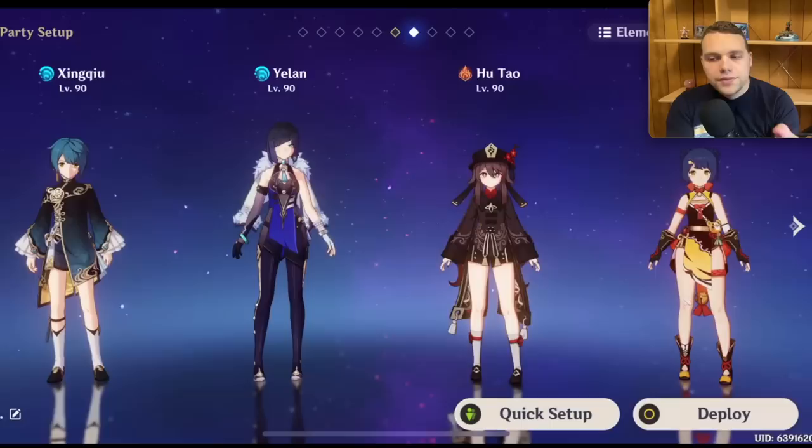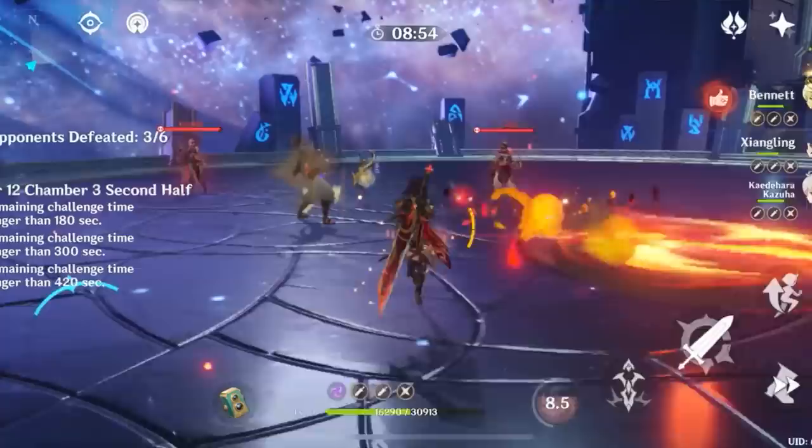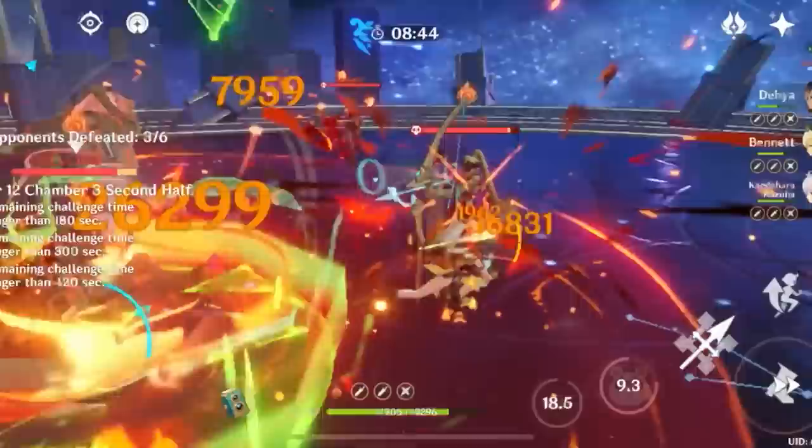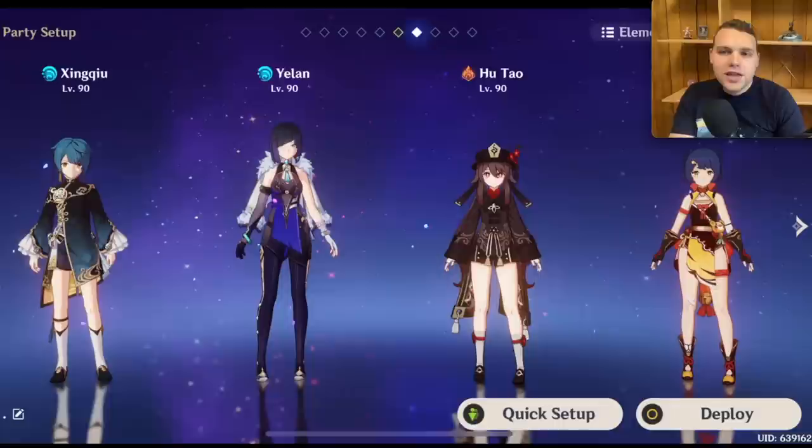The last team is called Funerational — or Hu Tao International. It's not quite an International team because you're not using Bennett, but Hu Tao does provide some Pyro energy, and between both Yelan and Xingqiu providing a lot of Hydro application, both Hu Tao and Xiangling are able to vaporize all of their hits, leading to a ton of damage. This is probably Hu Tao's best AoE team for ungroupable enemies.